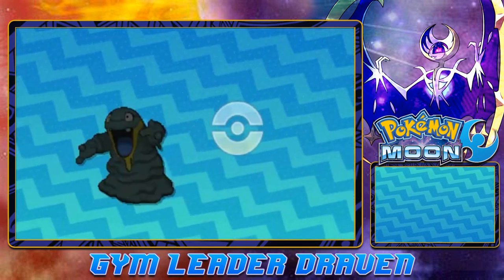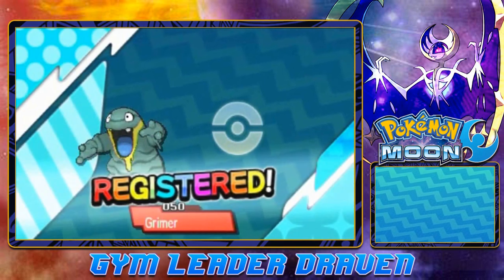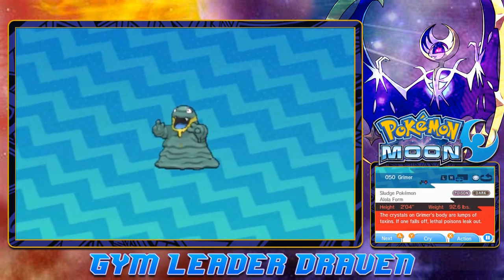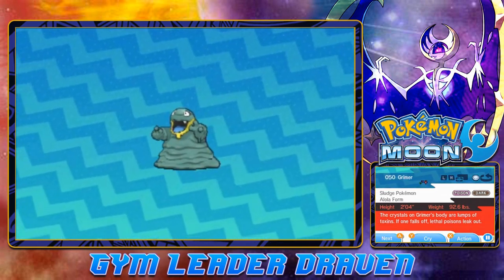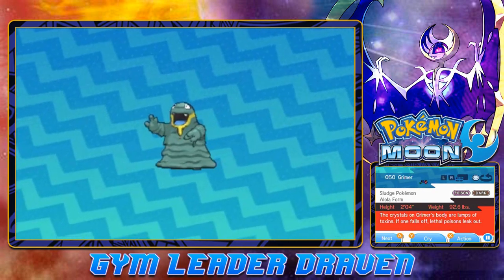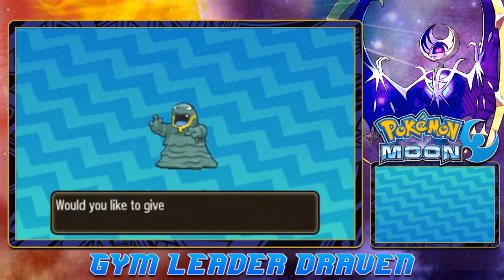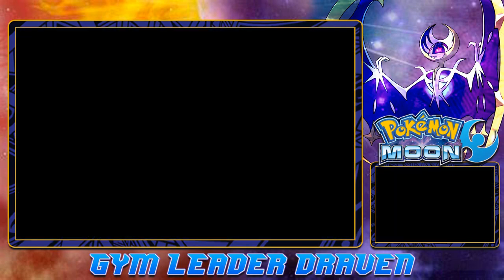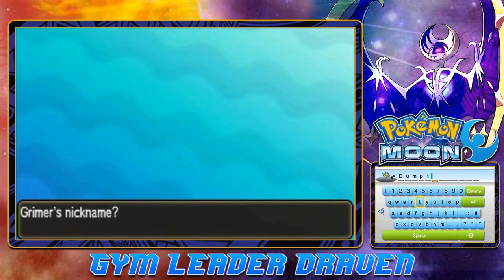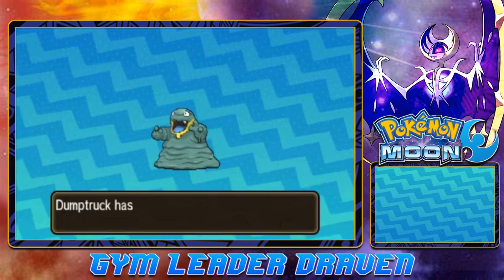Here we have Alolan Grimer - it is both a Dark and Poison-type Pokemon. The Alolan form is pretty cool. 'The crystals on Grimer's body are lumps of toxins. If one falls off, lethal poisons leak out.' This is a Pokemon I kind of want to add to the team. I want to showcase it before I start replacing Pokemon here and there. Let's go ahead and name it something - I've already got a perfect name for this guy. Dump Truck. Welcome to the team, Dump Truck.